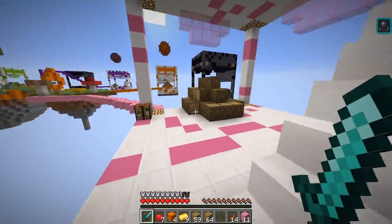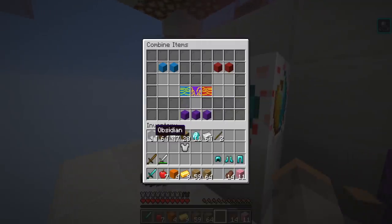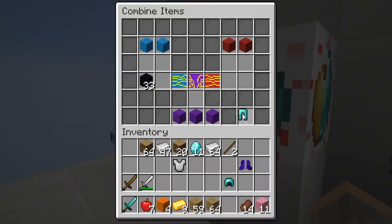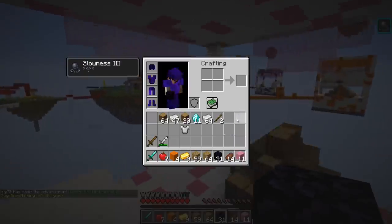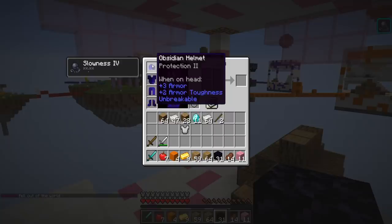My obsidian armor makes me slow. As you saw there, I combined my armor with obsidian — pretty self-explanatory. Now we got some good armor. I want to do it with the boots, leggings, and a helmet. I got slowness 4. For every piece of armor I have, it gives me more slowness. I'm fine with that — it's very powerful.